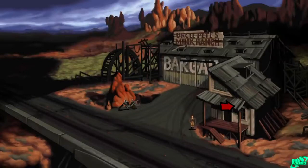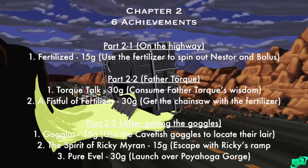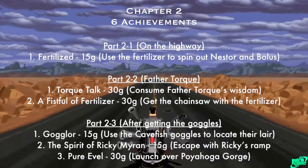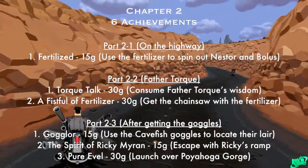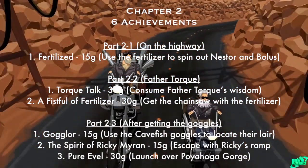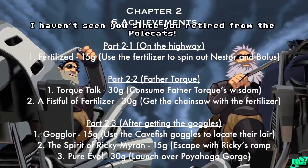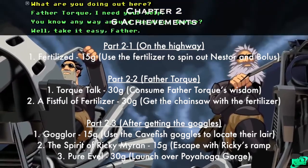Chapter two is when you're on the highway — there are fewer achievements here. You're going to get into or cause an accident with the fertilizer truck. The first achievement in chapter two is called Fertilized — you're on the highway and you use the fertilizer to spin out Nestor and Bolas. The second section is when you meet Father Torque on a motorcycle. There are two achievements: Torque Talk, which is just talking to him, and A Fistful of Fertilizer, where you use the fertilizer to get the chainsaw from one of the bikers.